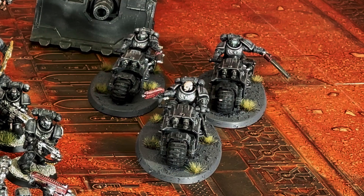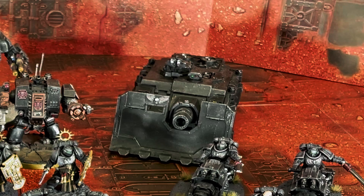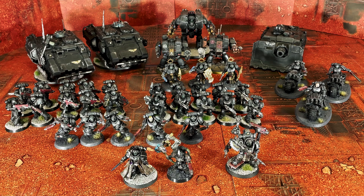I have one fast attack unit, a squad of Outriders — let's see how they do today. In heavy support I'm bringing an old school Vindicator with its demolisher cannon, storm bolter, hunter killer missile, and storm shield. I love these guys — Toughness 8 and a two-plus armor save, all for 150 points. I'm also bringing two Impulsor transports armed with double storm bolters, iron hail heavy stubbers, and orbital comms arrays to hopefully put out some mortal wounds. That's my two thousand points of Iron Hands, leaving me with nine CP.